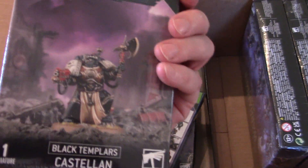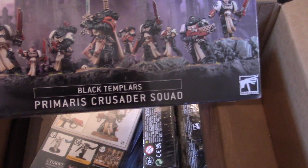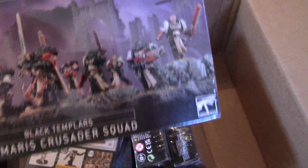Got to be kidding me — three more boxes! Sword Brethren, awesome. Then we've got Grimaldus and Retinue, which is kind of a must-have for Black Templars, and Primaris Crusader Squad — yeah, that's what that other sprue was. That's pretty awesome.